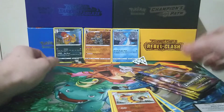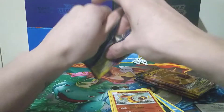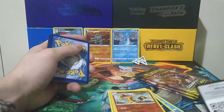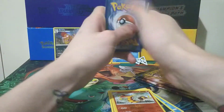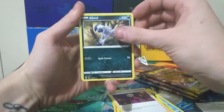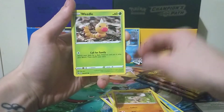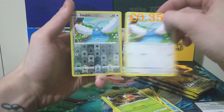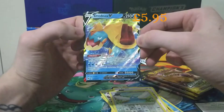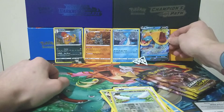Dreadnought — what do you have in store? Code card for all you happy folks who play the online TCG. Then we take four from the back giving us our Darkness Energy. We also get a Bead, Absol, Rotom Bike, Carvanha, Potion, Rockruff, Weedle, Swablu, a Reverse Swablu, and a Dreadnought V. Very cool — I'll pop him next to the Lapras Water-type.